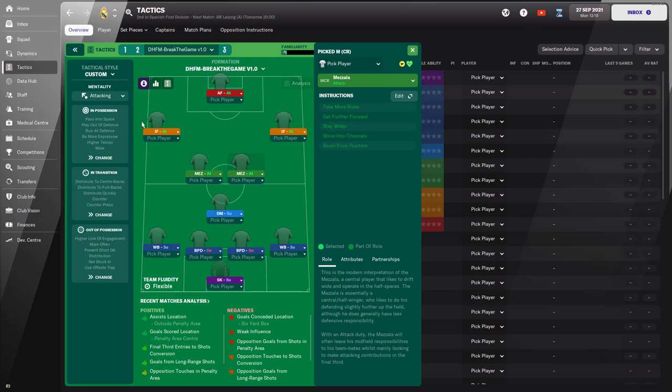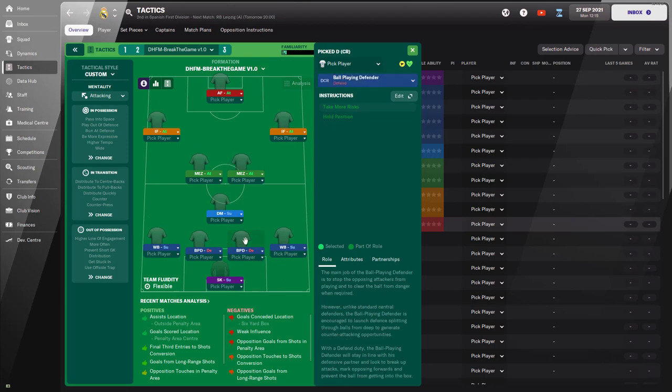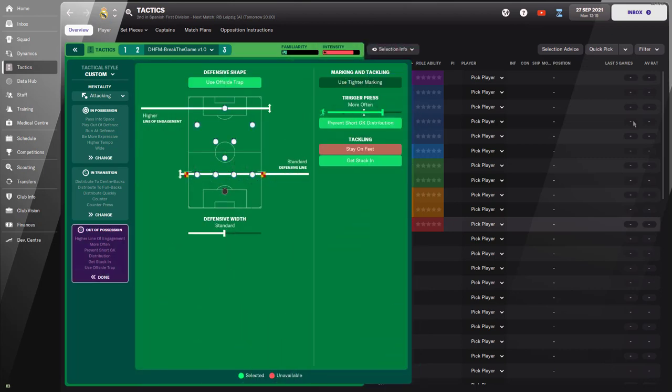I really wanted to use inverted wingers but inside forwards tend to cut inside and support the strikers, so there are effectively three strikers in the tactic. The mezzalas in central midfield tend to go out wide, creating a gap for the inside forwards and the advanced forward to get into. Meanwhile, the wing backs on support duty overlap in space, whip in crosses, and provide width. The ball-playing defenders tend to carry the ball and dribble — and because there are no instructions, players play according to their preferred moves.